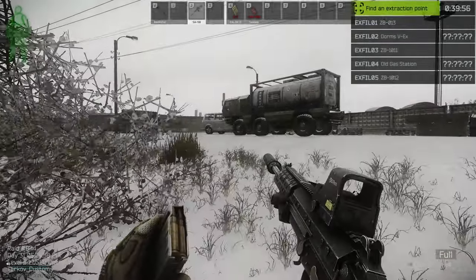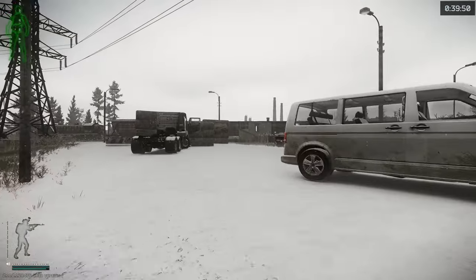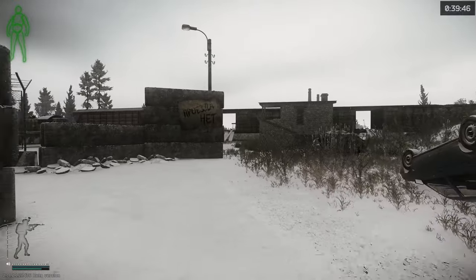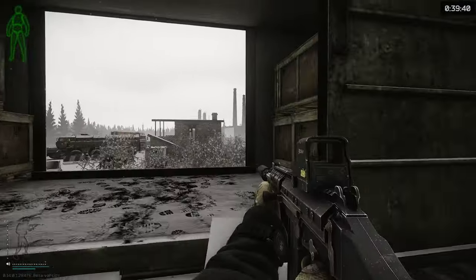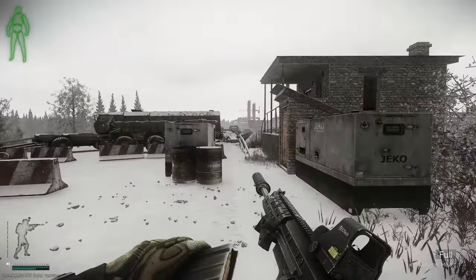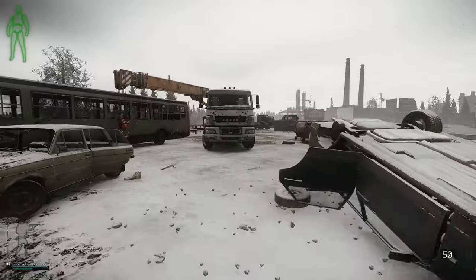When you spawn in, like farming Reshala or other bosses, watch the top right of your screen. 39-38 is what you're looking for. At 39-38 with no packet loss, the Goonies are not there. At 39-38 if you do get packet loss, the Goonies could be there — could also be Reshala. Keep that in mind.